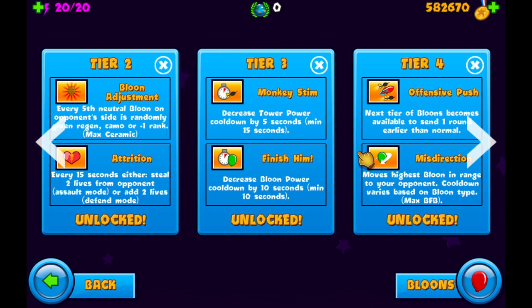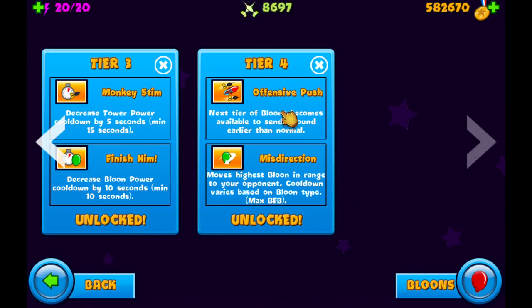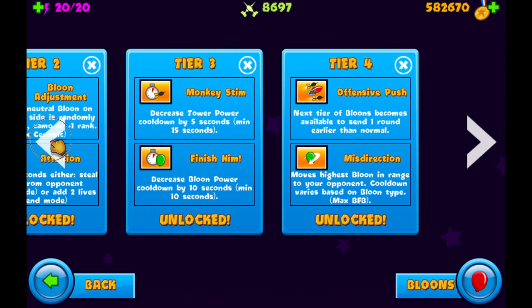Monkey Stim decreases tower power cooldown — these two upgrades aren't really used a lot, but they can help. The tier four Offensive Push is really good; you can send a ZOMG on really early rounds with it, and it's especially effective in mega boosts, speed, or similar game modes. Finally, there's Misdirection — if a BFB comes down on your screen it will push it to the other person's screen. The only problem is you can't micro with it, because as soon as you get up a Misdirection there's a cooldown, making it the only tower that does that.